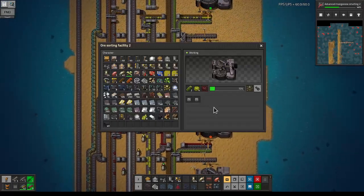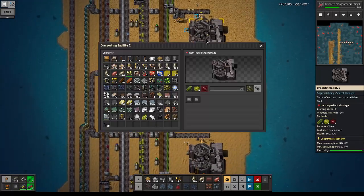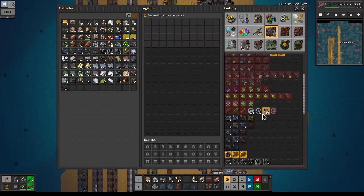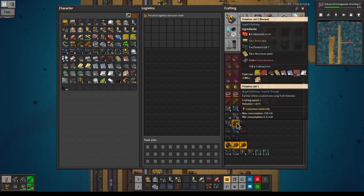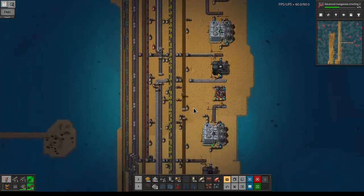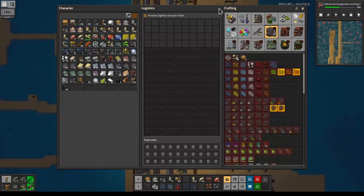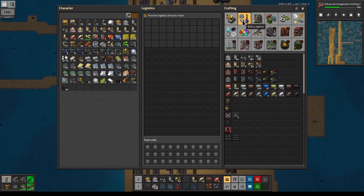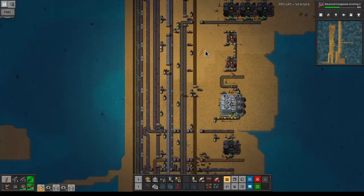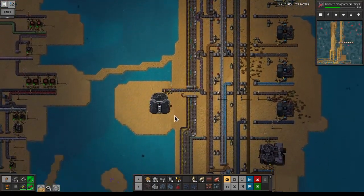Looks like it's through the door now so let's increase that a little bit as well. Let's grab some concrete bricks and stuff to be able to craft some higher level flotation cells. Let's also craft a little bit of belt - can't hurt. Yeah, we're seeing stuff coming down the pipe, that's good.